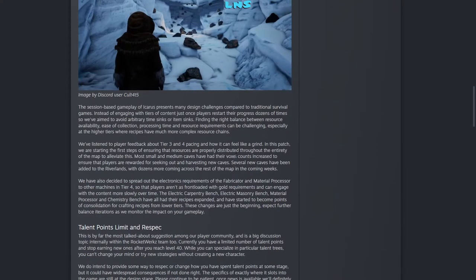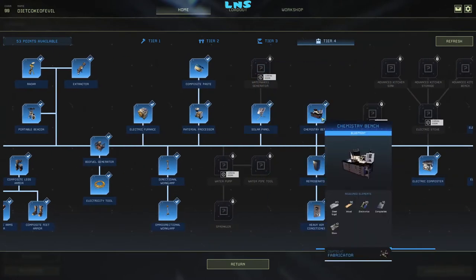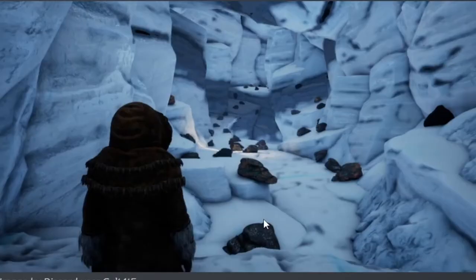They added more ores to caves. The reason why is because they wanted to try to make tier 3 and 4 a little bit easier for crafting. They knew how it could feel like a grind, so they reduced the cost of several items in electronics, increased some, and added a lot more ores to caves, as you can see in this picture right here.